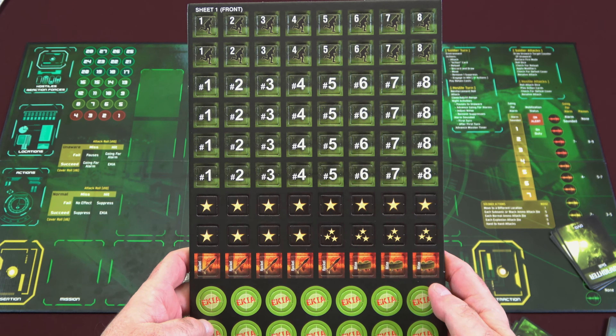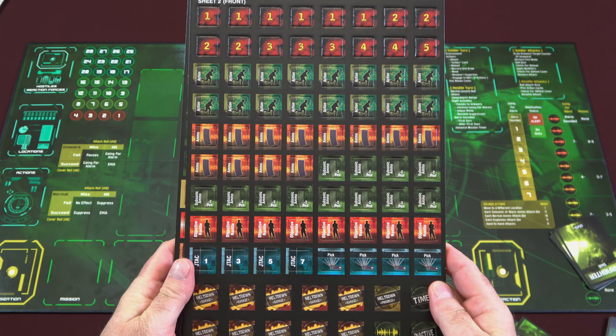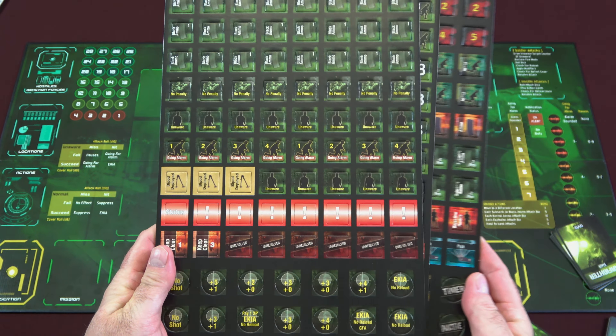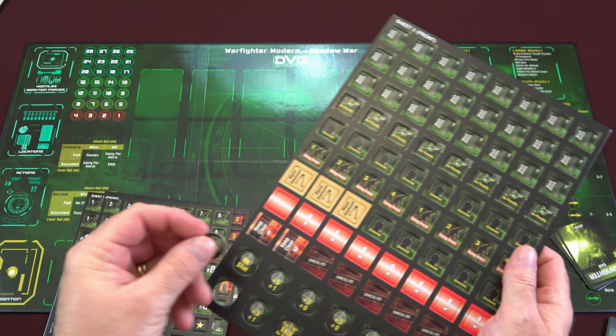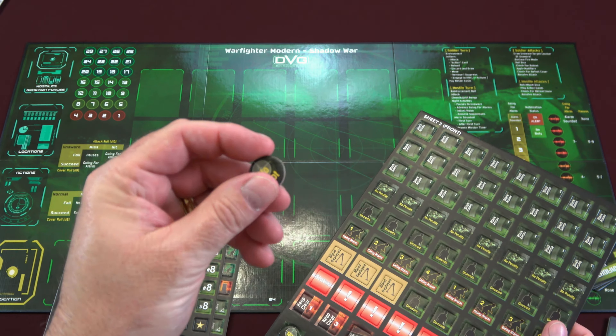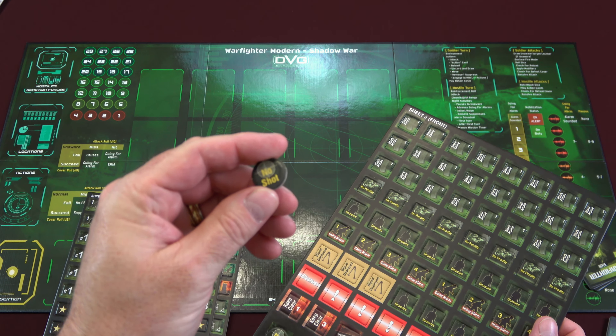We have three counter sheets that come with the game. There are a lot of admin counters because there's a lot of things to track, but everything's pretty self-explanatory and easy to read. These look like pretty thick counters, as we'd expect from DVG. They punch nice and clean, nicely rounded — no shot counter.